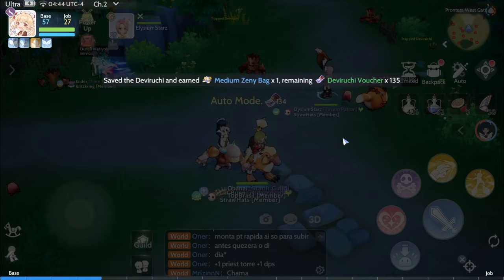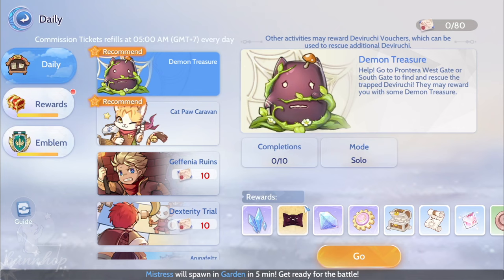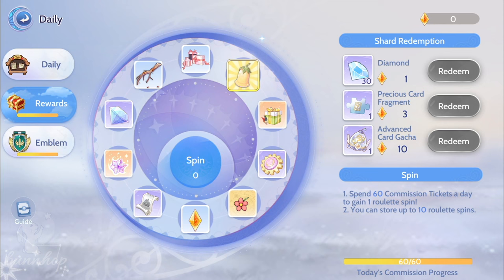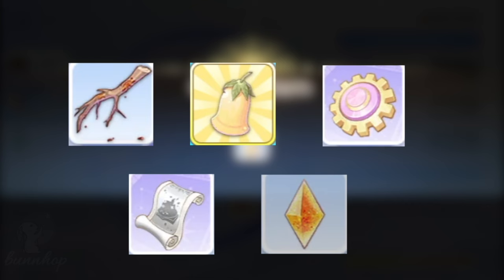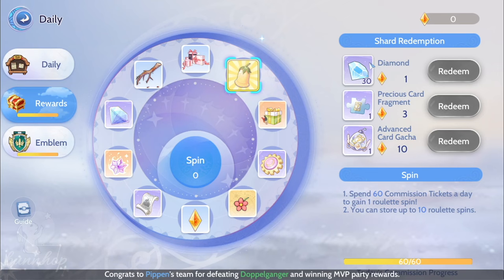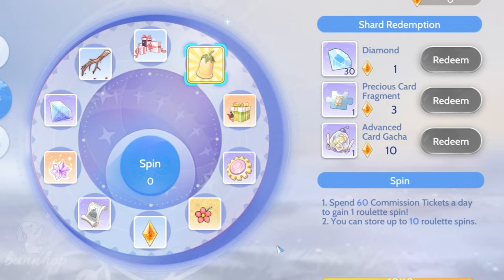Aside from the rewards obtained via each daily quest, once you've spent a total of 60 commission tickets per day, you get to spin the roulette found under the Rewards tab of the daily quest window. Note that you don't have to spin the roulette right away because you can store up to 10 spins. The items you can get from the roulette include Bloody Branches, Igdrasil Berries, Vesper Cogwheels, Pet Coupons, and Gem Fragments. These Gem Fragments can then be saved up to redeem items such as Diamonds, Precious Card Fragments, and Advanced Card Gacha, so make sure to spend at least 60 commission tickets every day, or better yet, use up all your tickets for maximum rewards.